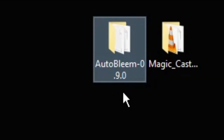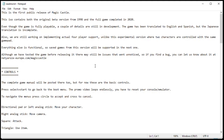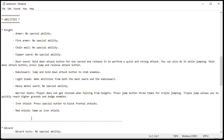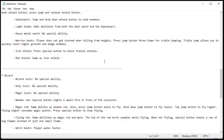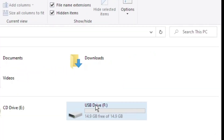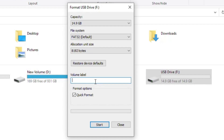So let's get started. What you're going to need is the newest version of AutoBleam 0.9.0 and then your game files. The game files are in bin and cue format and come with a readme text that has a lot of useful information, such as what the controls are — since there was no real manual made for this game — and what abilities each item has that you can pick up for each specific character. The first step is to prepare your flash drive. Insert it into your PC, right click it, and go to format. Make sure the file system is FAT32.